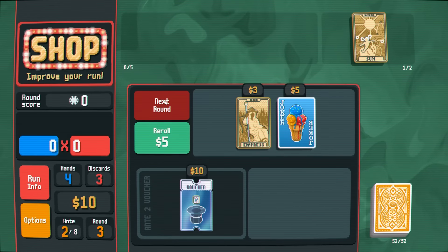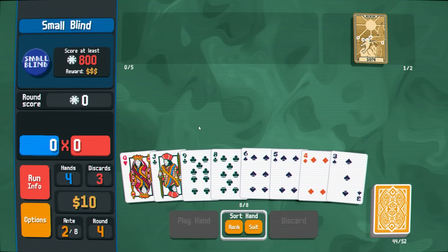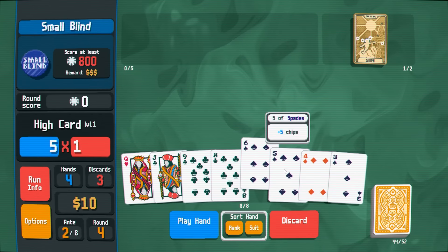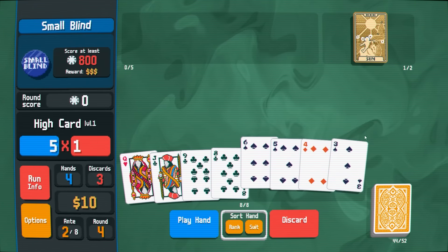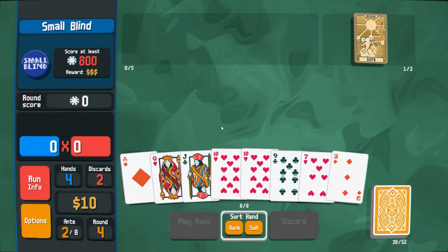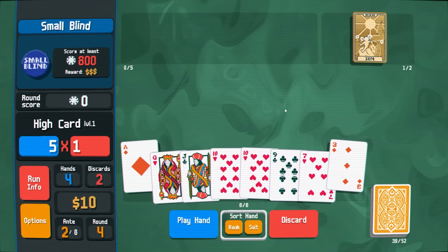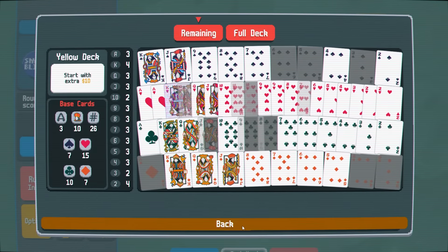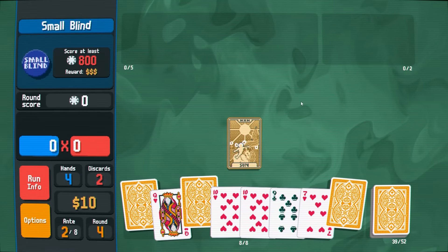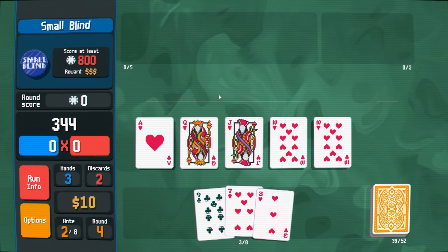Surprisingly no hearts in this hand. Until we make them artificially. But we did say we wanted to keep clubs in hand too. I think we'll just discard all of these to hope for hearts. Give me some hearts! Here we go — heart, heart, heart, heart. We need one more, so let's just make this ace of diamonds into a heart. The three of diamonds will become a heart. You know what? Let's just make everything into hearts. I just magically have hearts all the time.